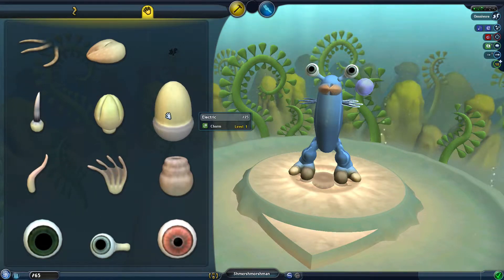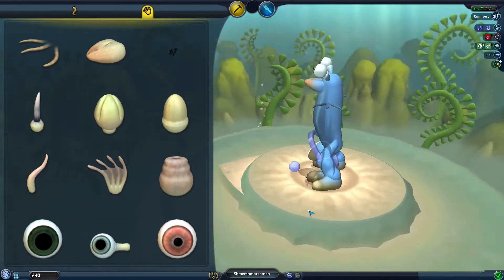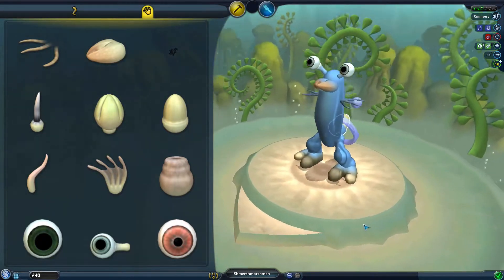I think charm is good. Let's not put it there because that looks a bit dirty. Let's put it as sort of a tail thing — yeah, it'll be a tail.